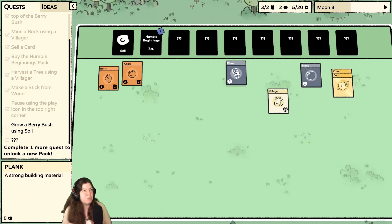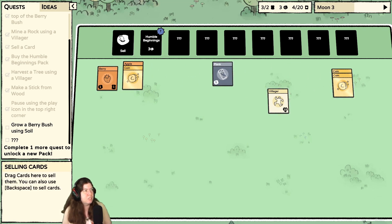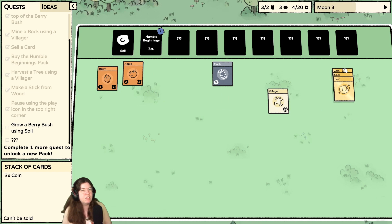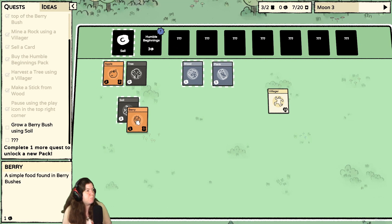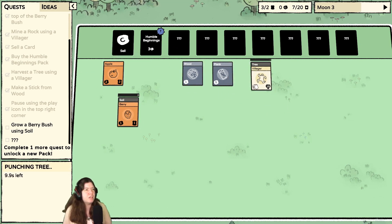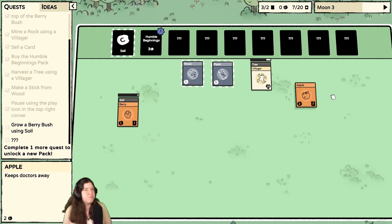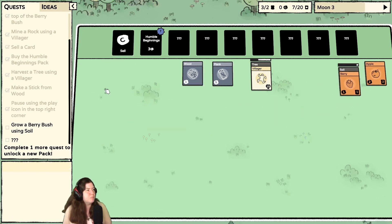I don't really want to sell this plank, but I don't really have much choice. Let me sell that. Oh, there's some soil — so can I put berry in soil? Nice, put it over there. I'm going to move stuff over there. It seems like this is kind of the playable area where all the coins go.